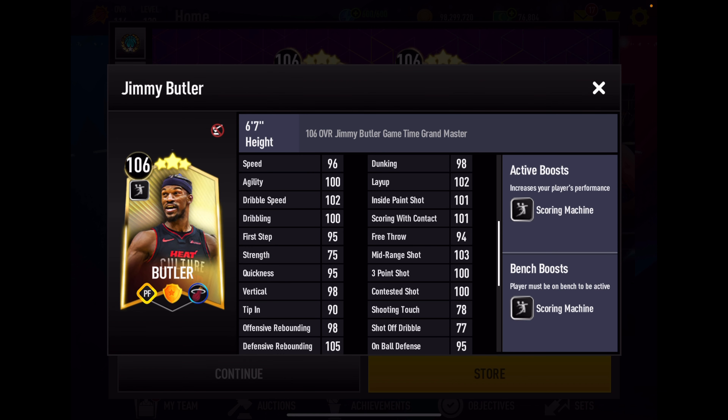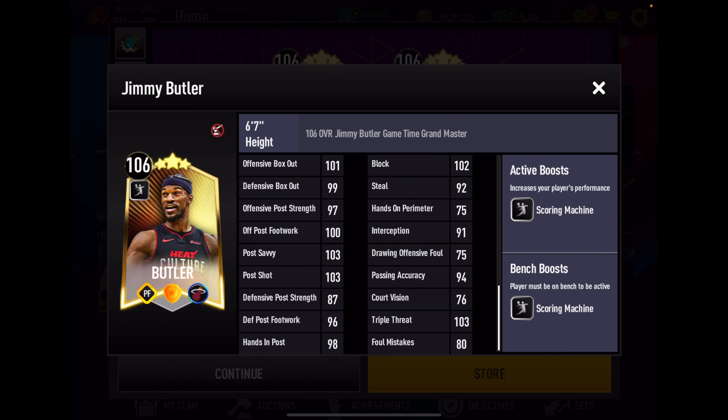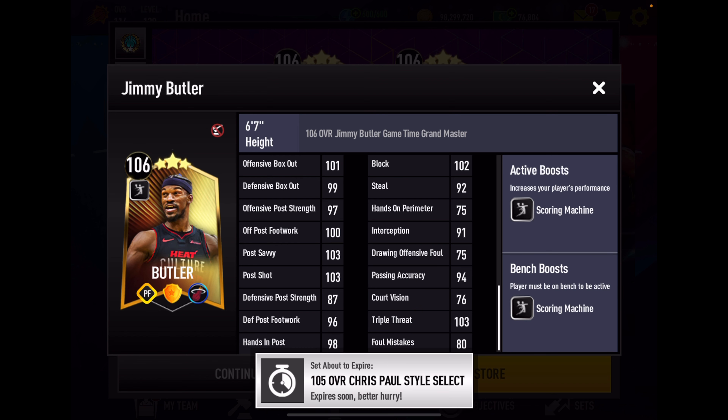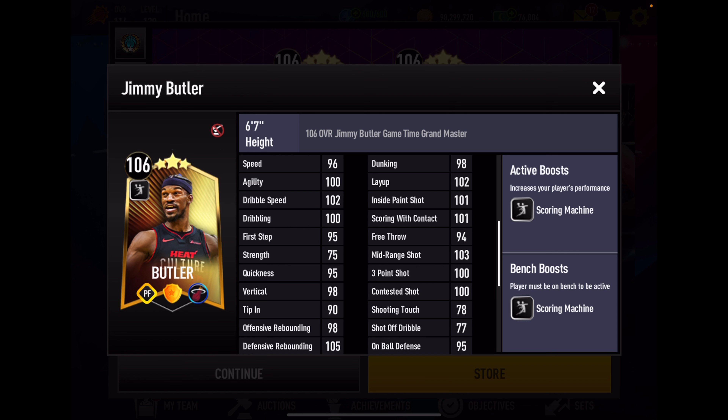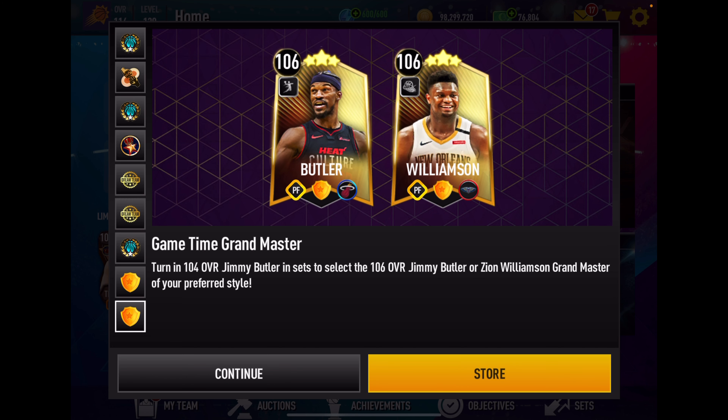Let's take a quick look at Jimmy Butler's boost — he has a very good boost: a plus three scoring machine boost to team, so that's a plus 30 boost. He's got great agility and some speed, but for a Power Forward his strength at 75 is very low. His vertical is okay at 98, rebounding at 98 and 105 for defensive is interesting — 105 is a big number. His inside scoring looks very good and his perimeter shooting looks very good except for that really low 78 shooting touch. Butler cards always have good defense: 95 volume ball, 102 block, 92 steal.